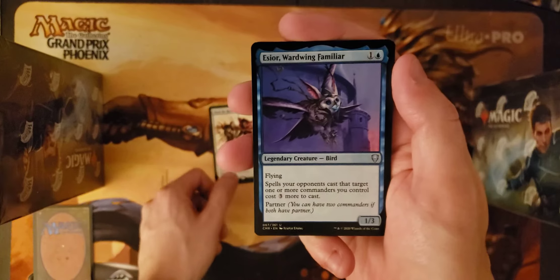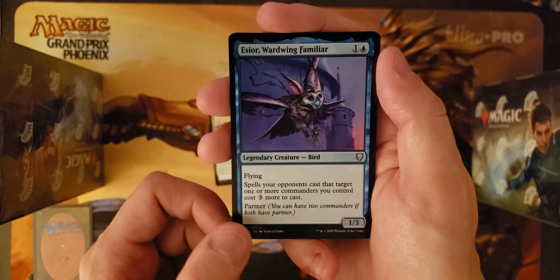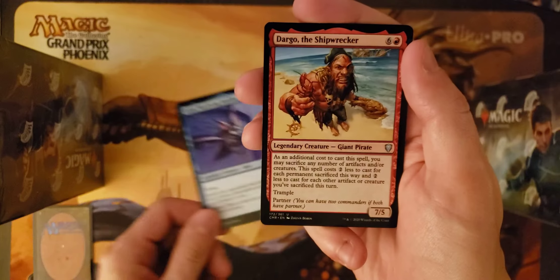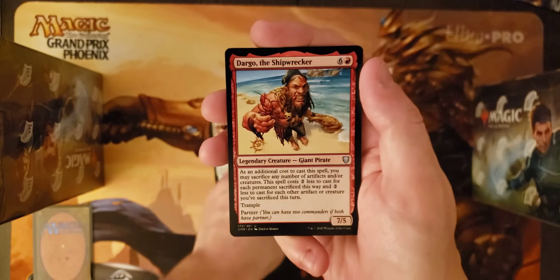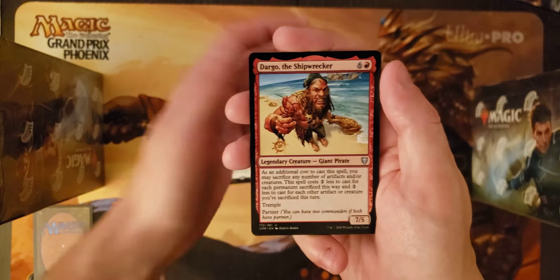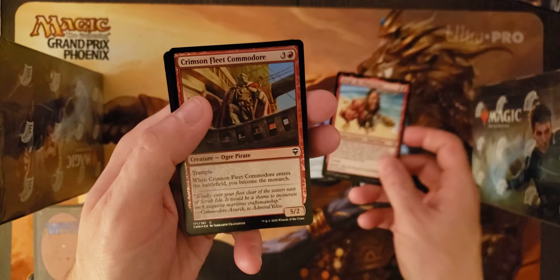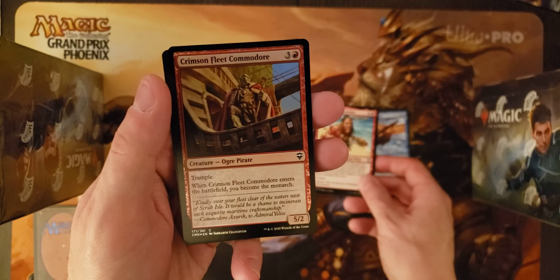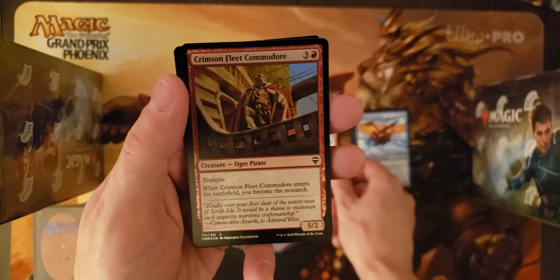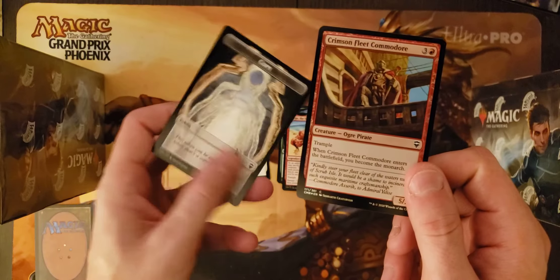And then in our legend slot, we got Essior Wardwing Familiar and Dargo the Shipwrecker, ending up our legend slot — two partners. And our uncommon, Crimson Fleet Commodore — first monarch card of the pack, only monarch card of the pack, and a copy token.